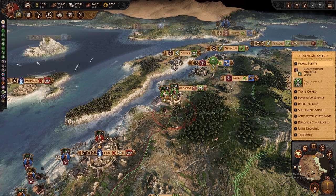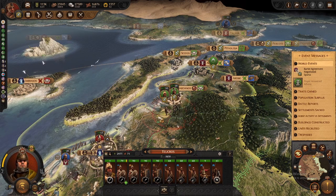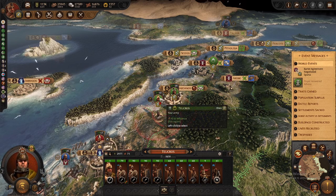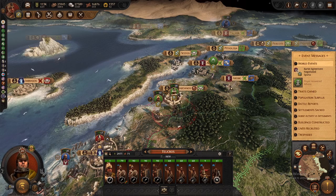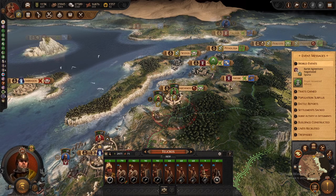Sometimes they don't come out and attack. In that case, you could set the smaller army to raid stance — there'll be a bit of a penalty since they'll be winded in battle, but as long as you have your bigger army in ambush stance ready to pounce, you're pretty much good to go.